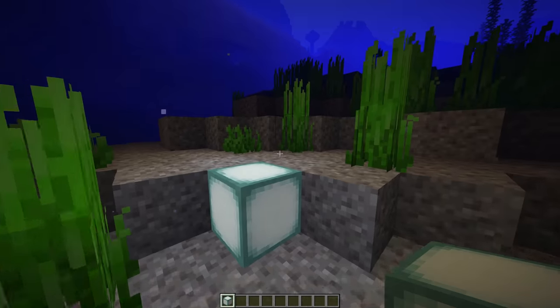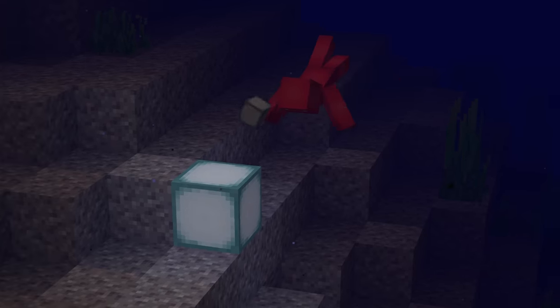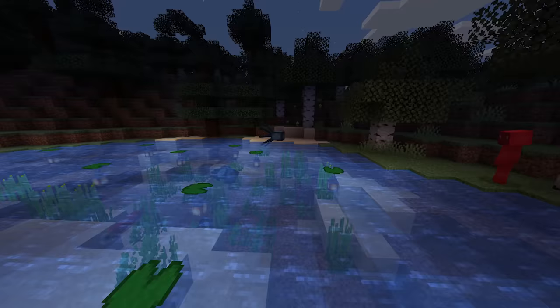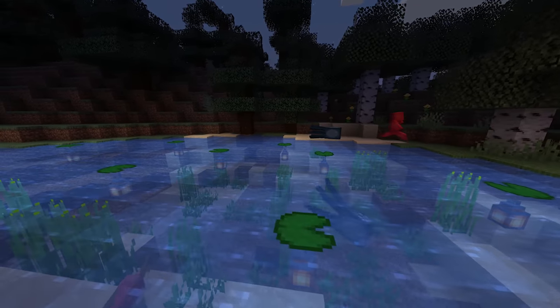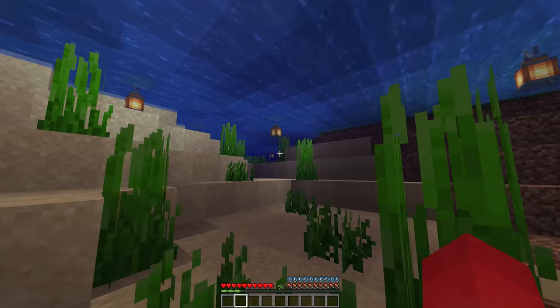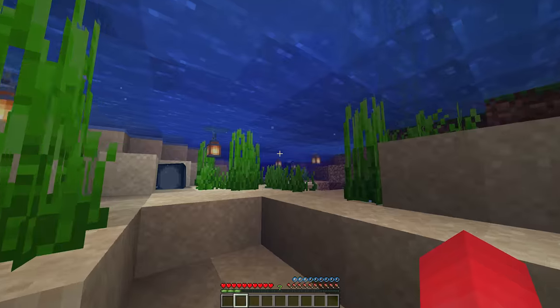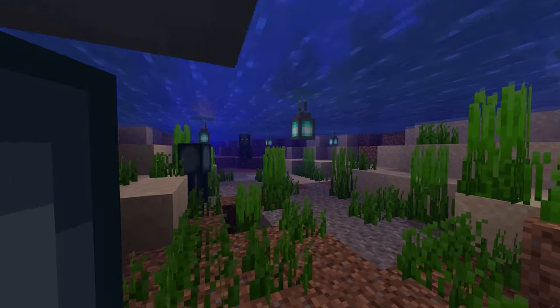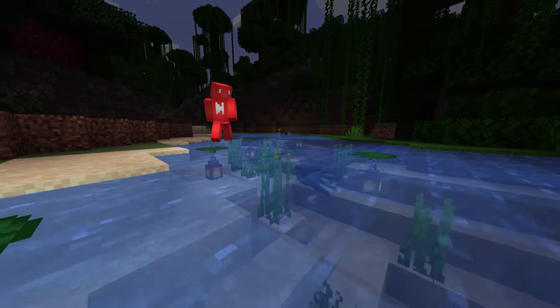Number 27: when it comes to lighting up a body of water, the answer isn't always straightforward. Obviously, torches don't gel in that situation, so we'll need to look elsewhere. And if you're looking for something a little less costly than glowstone or sea lanterns, then regular lanterns might be your pick. By throwing these on the underside of a lily pad, we get a really slick way to subtly light up your ponds and lakes. And soul lanterns might even work better, so it's definitely worth experimenting.